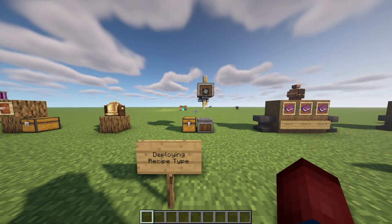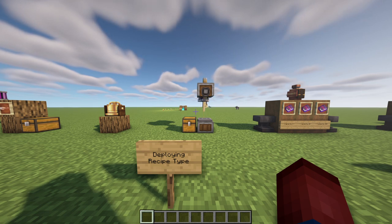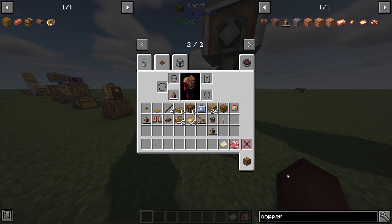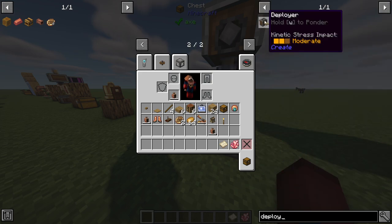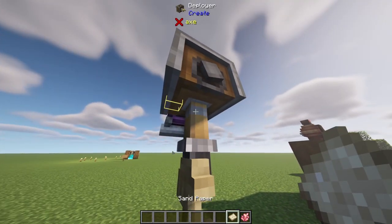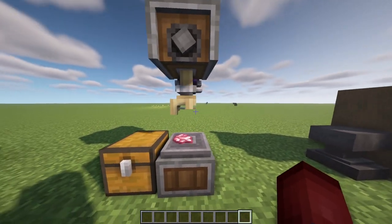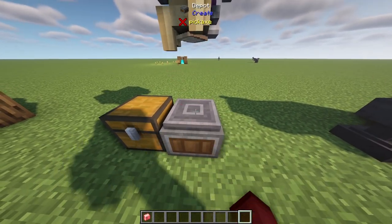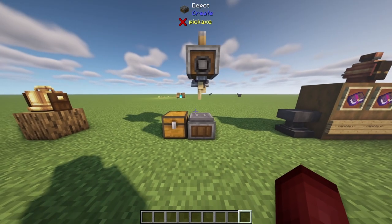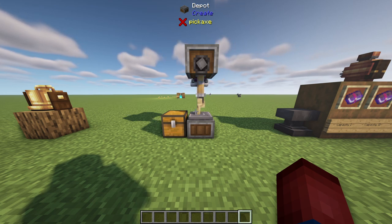There's another new type of crafting inside the Create mod — the deploying recipe type. We'll go over this with rose quartz and sandpaper, which is the main example of how it works. If we put sandpaper inside a deployer and put rose quartz down, it turns into polished rose quartz. So we put sandpaper inside the deployer, place a piece of rose quartz down, and it will go down and sand our rose quartz. We can pick up our sandpaper again afterward. Of course you could just do this in your off hand, but this demonstrates how to automate rose quartz production.